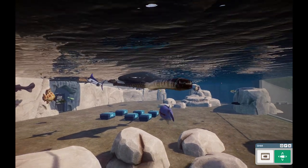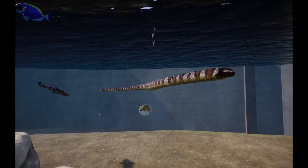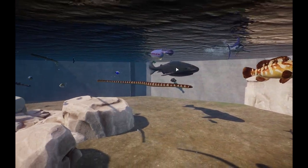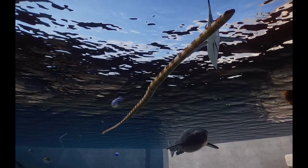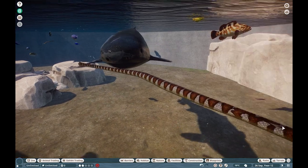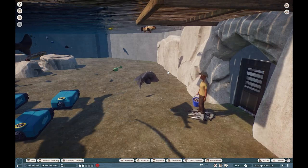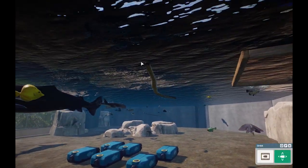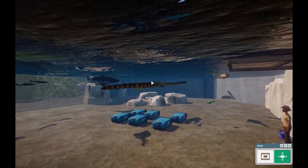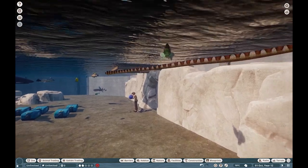We also have the Sea Krait — really awesome to get more snakes in here, especially an aquatic snake species. It's really awesome to find out that snakes can live in the open ocean. These guys do have a neurotoxin — they are venomous, which is really scary to think about because you could be swimming in the ocean and this guy could come up and bite you.